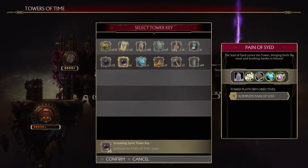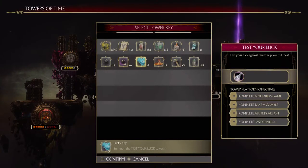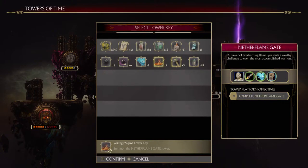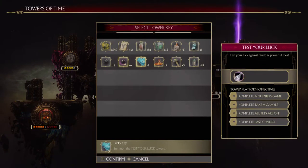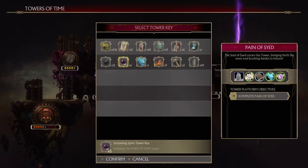The Pain of Seed Tower is for Noob Saibot. The Screaming Spirit Tower Key and Ageless Hammer Tower Key — if you don't already have these things and you're an older player, you are probably left with only Collector Trade as your only option for getting the Ageless Hammer Tower Key and the Screaming Spirit Tower Key.